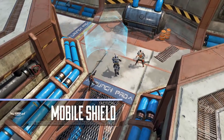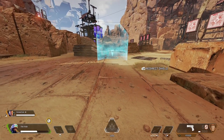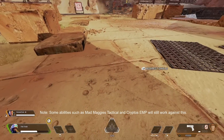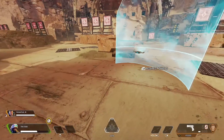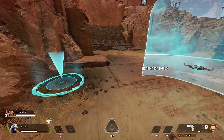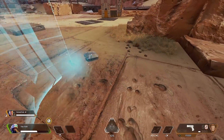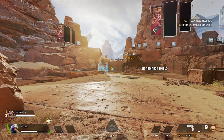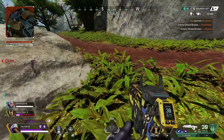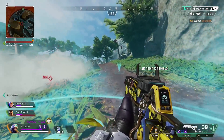Moving on to Newcastle's tactical: Mobile Shield. Newcastle throws a drone that projects a movable energy shield, blocking all incoming bullets, abilities, and nades. Once deployed, you can move it by pressing your tactical button wherever you want it to go — it can move forward, back, left, and right. You can also change the orientation based on the way you're looking when you move it. However, it won't change orientation if you're not close enough; you need to be within about 1 meter to the shield wall itself. Also, if there are obstructions on the sides, it may also not change orientation.